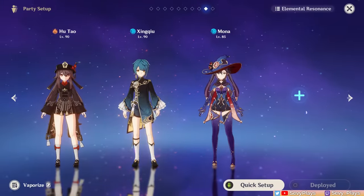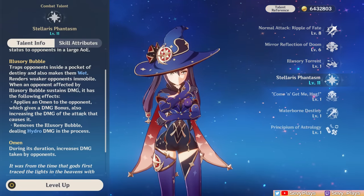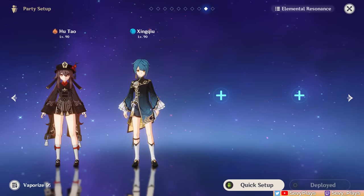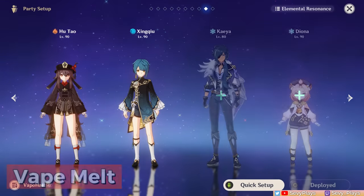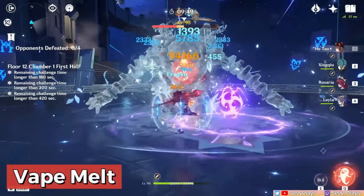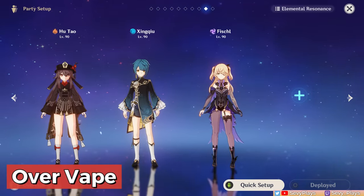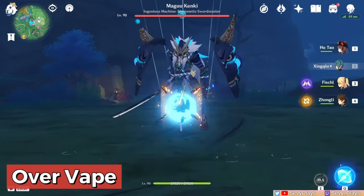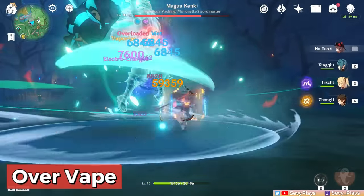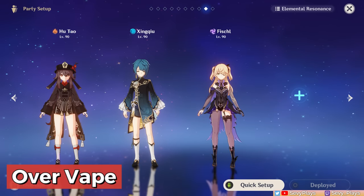One more honorable mention for a hydro teammate is Mona, because she can hold Thrilling Tales and even the Noblesse set to buff Hu Tao's attack, and most of all increases your team's damage from her Omen buff — even better if she's at C1 for the added vaporize damage bonus. Once you have your vaporize core, you can add different elements to transform it into various reaction teams. Adding off-field cryo units turns the team into a combination of vaporize and melt. If you add an electro unit, this creates a combination of electrocharged, vaporize, and overload reactions — just note this is best used against large and heavy enemies since overload can cause too much knockback against light enemies. Fischl is a very good choice for the electro slot.